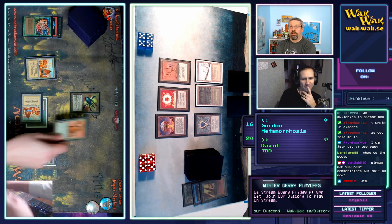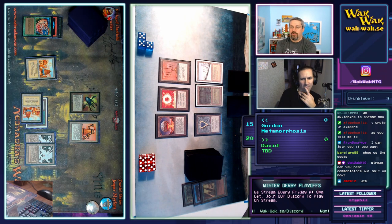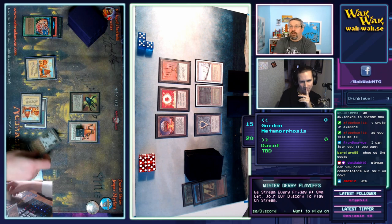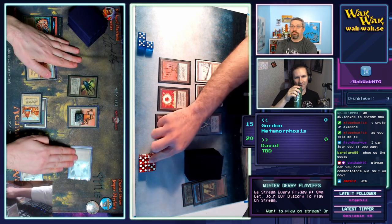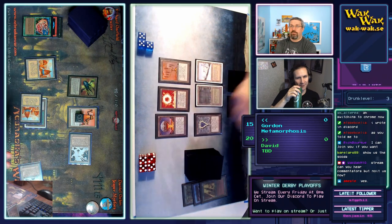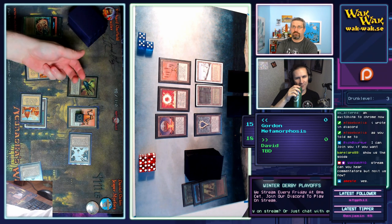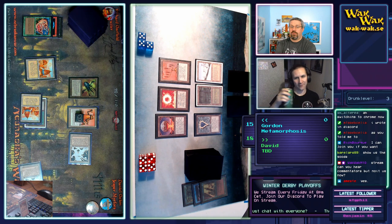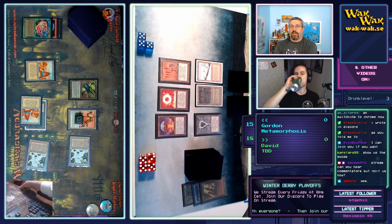There we go — there's the Triskelion! So we've got two 2/2s and a 4/4. Seems okay. He's getting rid of the Factory as well. Gordon all of a sudden kind of developed the game in his favor — a lot — this turn.